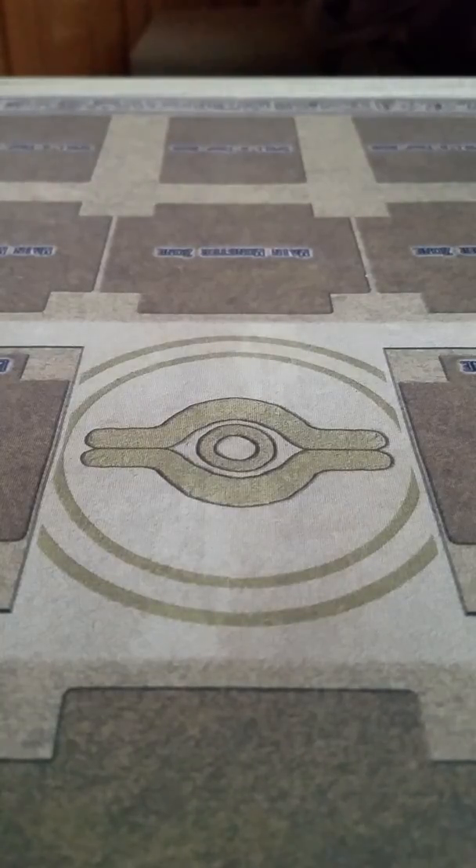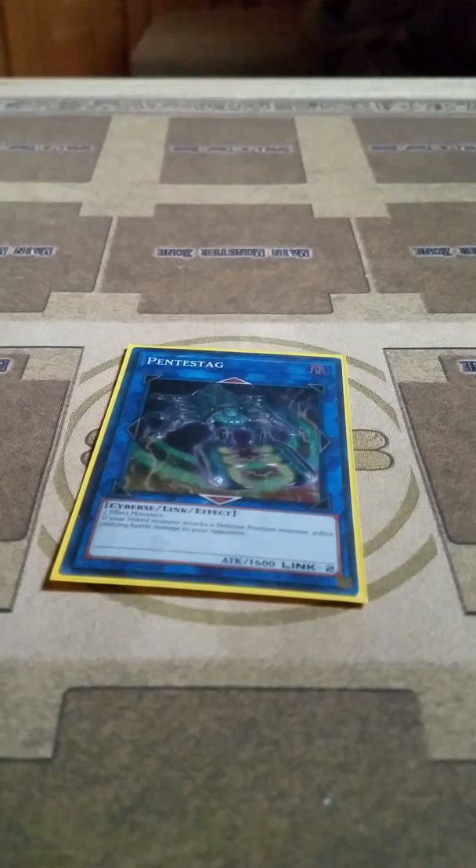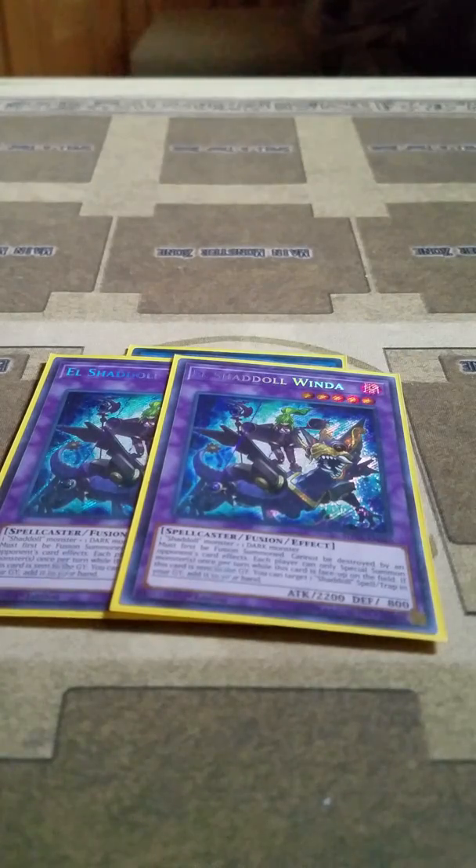Moving on to the extra deck, I play 1 Pentastag — it's a generic Link 2 that lets any linked monster you control inflict piercing damage. Then I play 2 Shaddoll Winda. This card, while in play, prevents either player from special summoning more than once per turn after it has been summoned. And if it's destroyed, you can add 1 Shaddoll Fusion card from your graveyard to your hand.